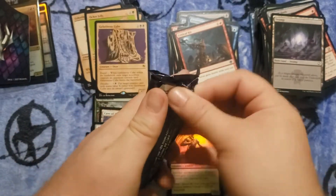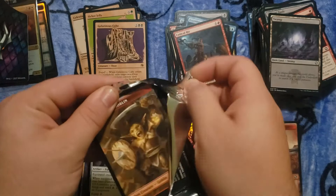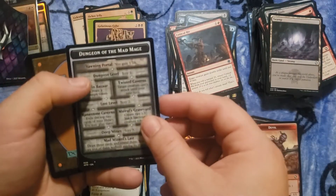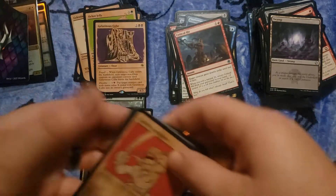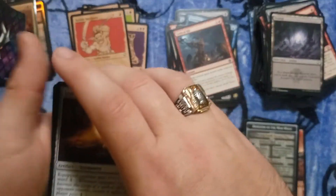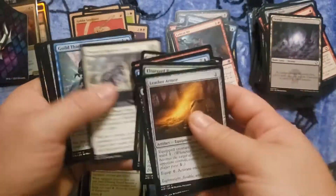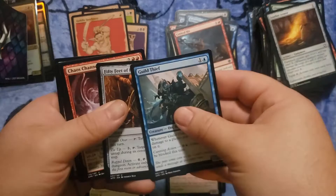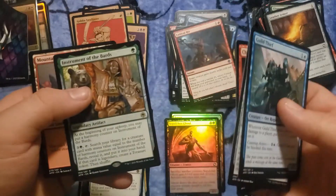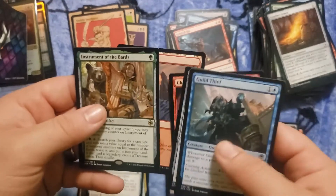Last one. Let's see if I can get anything really nice. I'm hoping to get Xanathar but I highly doubt that'll happen. That would also be really cool. What's on the other side of this goblin? Hey, another dungeon — I'll take that. Instrument of the Bards — I don't know if that's any good, but it's a legendary artifact, so it's got to be good, right? That's how that works.